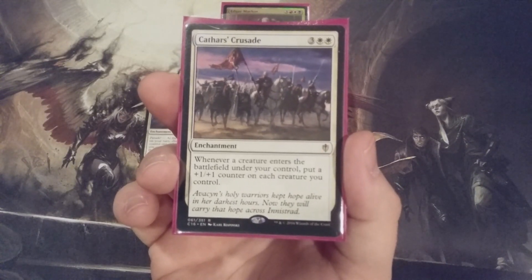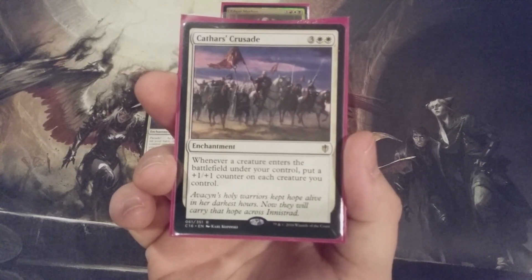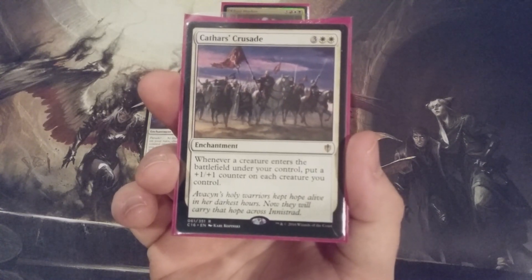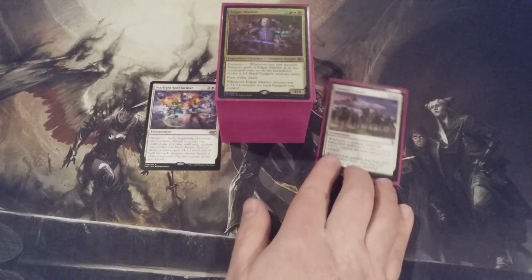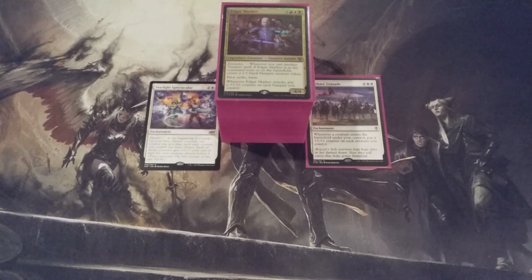Starlight Spectacular costs less mana, it's quicker, and it has a greater immediate impact on the battlefield when it ETBs. We want tempo, we want to work fast, we want to amass an army and attack with it as soon as we can and win the game in short order. That is the primary reason why Starlight Spectacular is going to take the place of Cathar's Crusade.